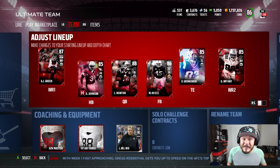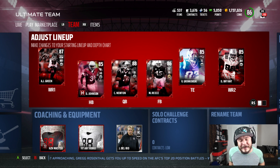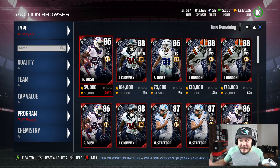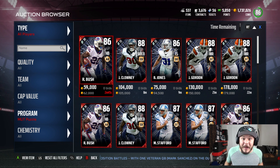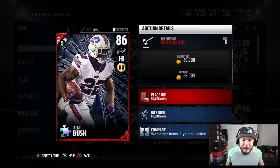They used to be some of the best cards in the game way back in the old Maddens. I'm glad they brought them back — dropping content on us left and right. Some of these cards are some of the best at their position, starting with Reggie Bush for the Buffalo Bills.